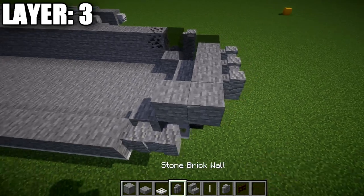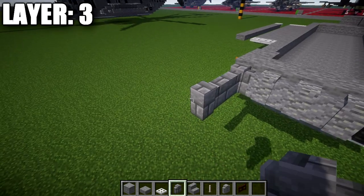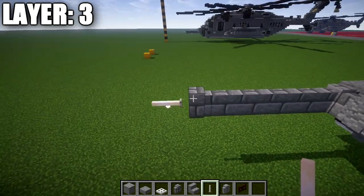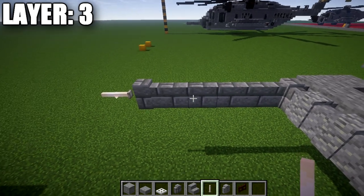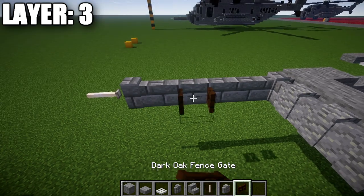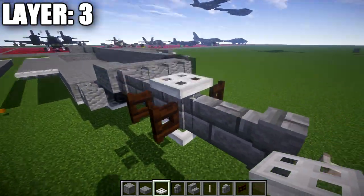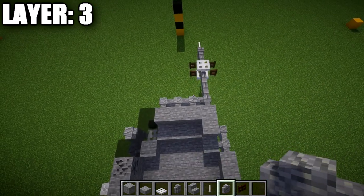Coming off those stone blocks going forward, place six stone brick walls, and an end rod on the last stone brick wall. Go to the third wall from the front and place a dark oak fence gate opened toward the wall on both sides, plus an iron trapdoor on the top and bottom of that stone brick wall. This is on the right side only. The left side will look different — I recommend viewing both sides so there's no confusion when transferring them over.